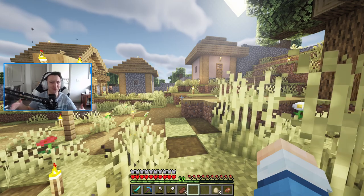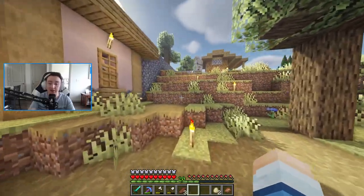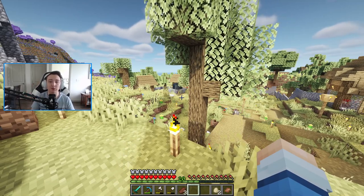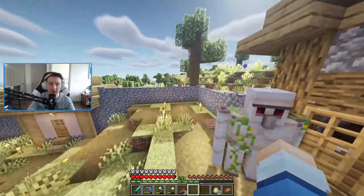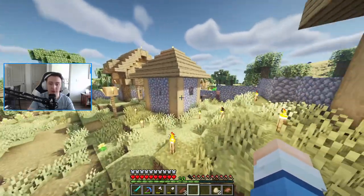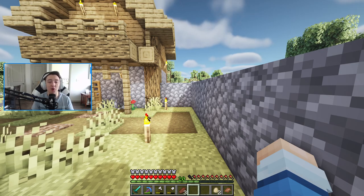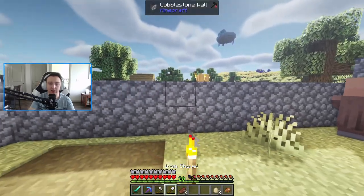We need to find a location to build a smaller train station here, and then I want to build a much larger train station back at our main base. Once we have the two train stations set and the update releases — hopefully involving trains — we can build a connecting train between here and our main base. The main base will be a much larger train station handling multiple trains, as opposed to this one which will probably only handle a single train. I think the station will go off in this direction, outside of the village.